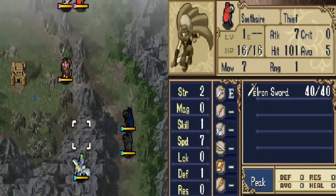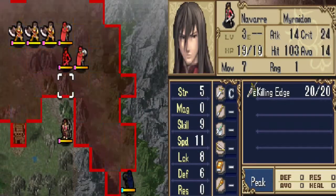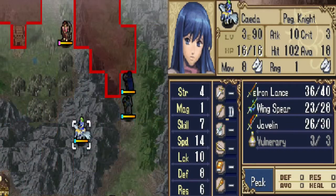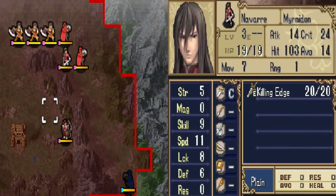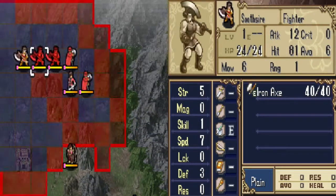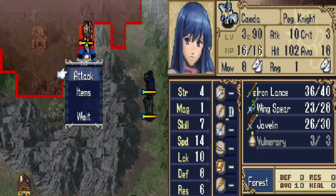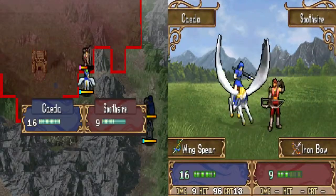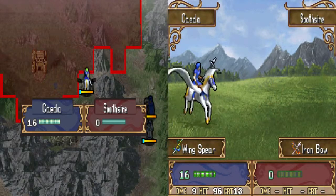But he'll fight this thief. Good. I need to get rid of this archer and make it safe for Sheeda. And I'm only using the Wing Spear because there's a chance she won't crit.